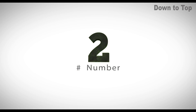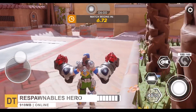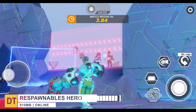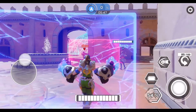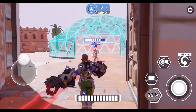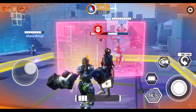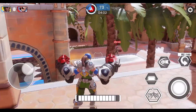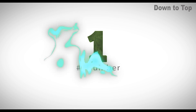Moving along to number two, we have Respawnable Heroes. This is a genre-defining tactical hero action game with some of the best graphics on mobile devices, featuring thrilling PvP 4v4 multiplayer matches. There are two teams on the battleground: attackers and defenders. If you are an attacker, you have to capture the point to 100 percent; if you are a defender, you have to stop the attacking team. The game is very similar to Overwatch, and the graphics are truly impressive.